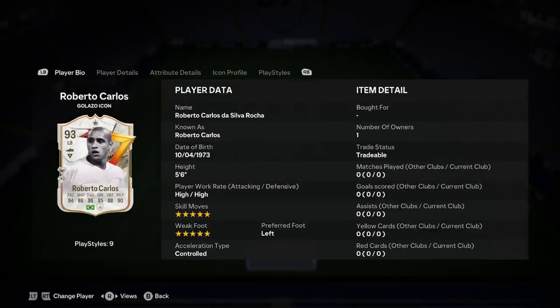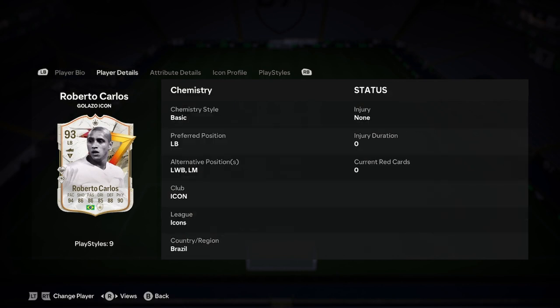I want to delve into a player analysis on the new Roberto Carlos Galazzo icon card. He is 5'6", left foot, and only 'Controlled' acceleration type — considering he's 5'6", I thought that would have been a different acceleration type. Bit weird. He can play left mid, and we'll be discussing whether he fits into that role in just a second.